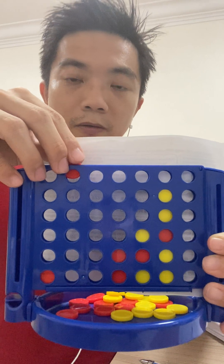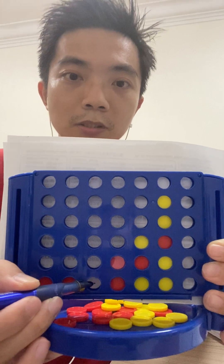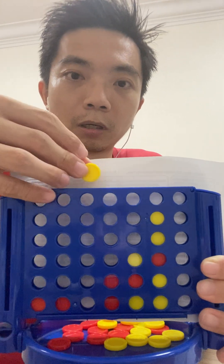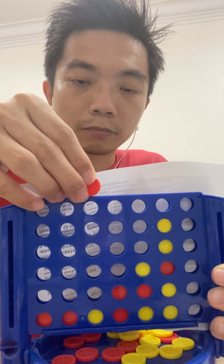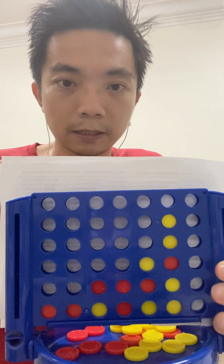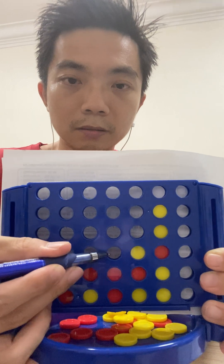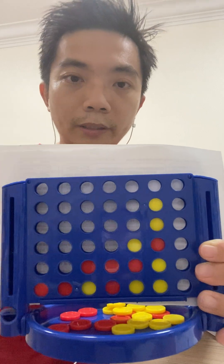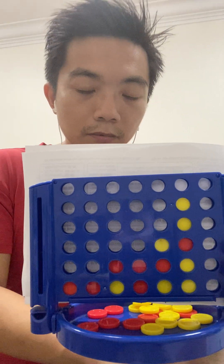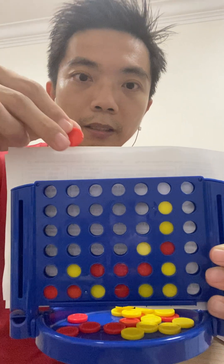The red player goes here — immediately this becomes a major winning check, so the yellow player is forced to block. When that happens, the red player is able to put a piece over here again. Now this becomes a winning check, and here becomes a minor threat, and another minor threat over here. Yellow has no choice but to block the winning check over there.